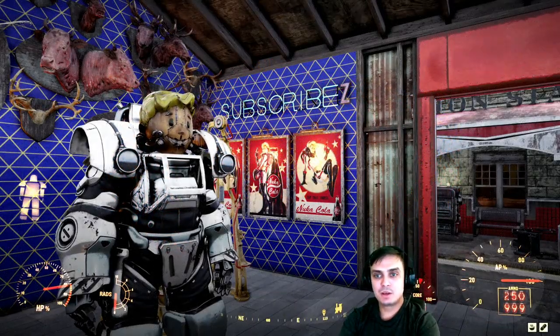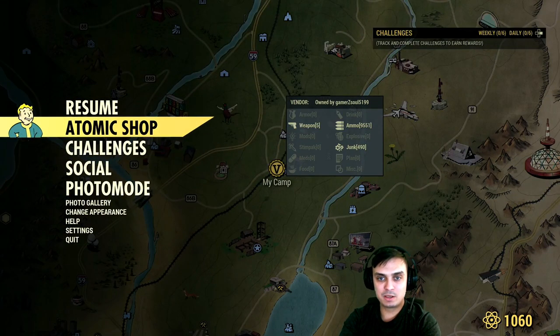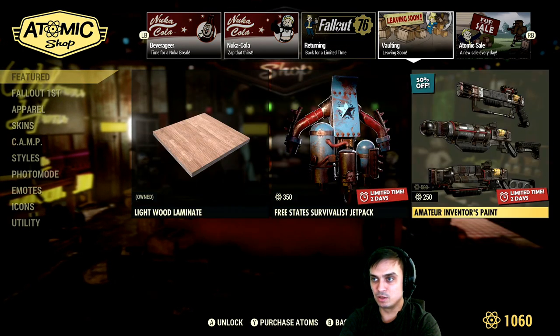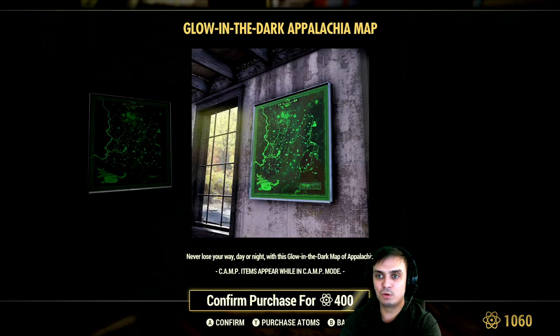Alright so let's navigate to the atomic shop and see what we've got today. I'm actually pre-recording this a little bit up front. Today we're going to have an item that I will personally buy as soon as it comes with a discount — the glow in the dark map, which is a really cool map.